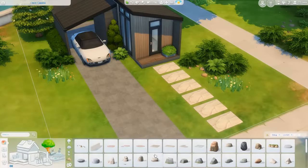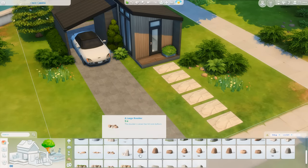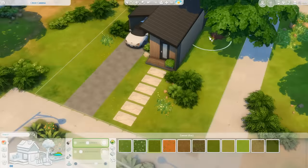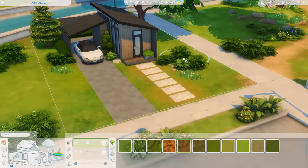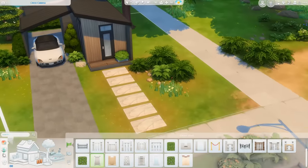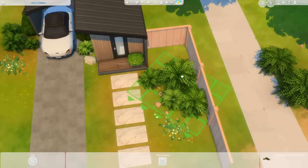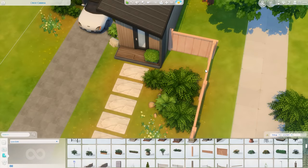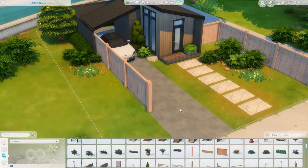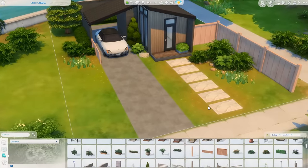I'm doing some landscaping now, trying to figure out what looks best. I wanted to mimic what's on the surrounding area of the lot — getting some of the same plants, flowers, and bushes — but I didn't want it to feel overgrown. It's a clean, modern tiny home, so I wanted it to blend into its environment without being over the top. Just trying to find that balance, adding a couple of rocks, and then some terrain paint as well, which really helps make a home look more realistic.